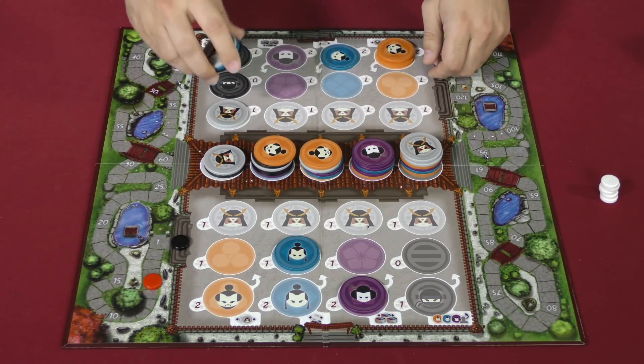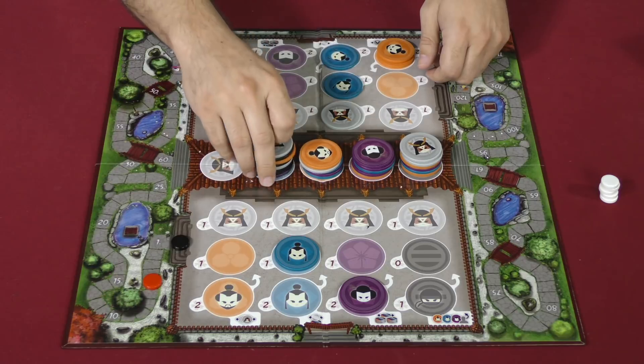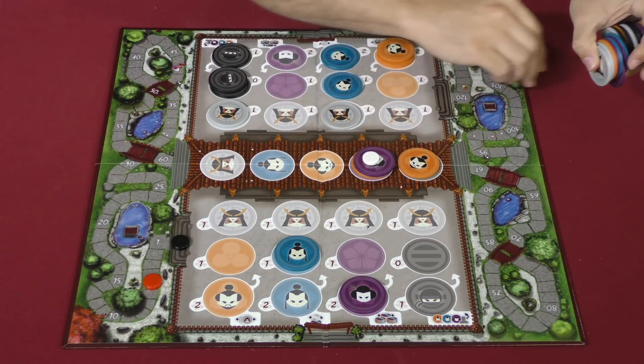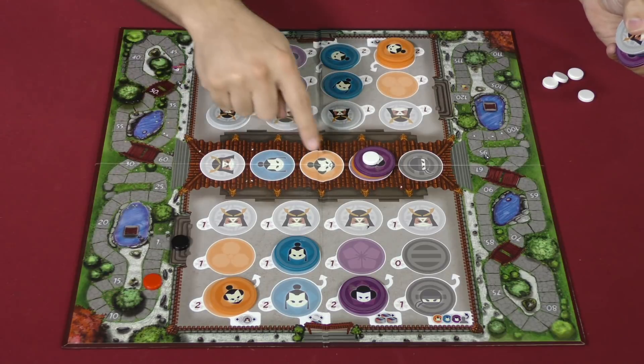Let's jump ahead to near the end. This player might take that and they'll score. There are some pre-printed ones on the board here, so this still counts for scoring. In this case, one times four for me — I'd get four points. They'd get two times one, two points.